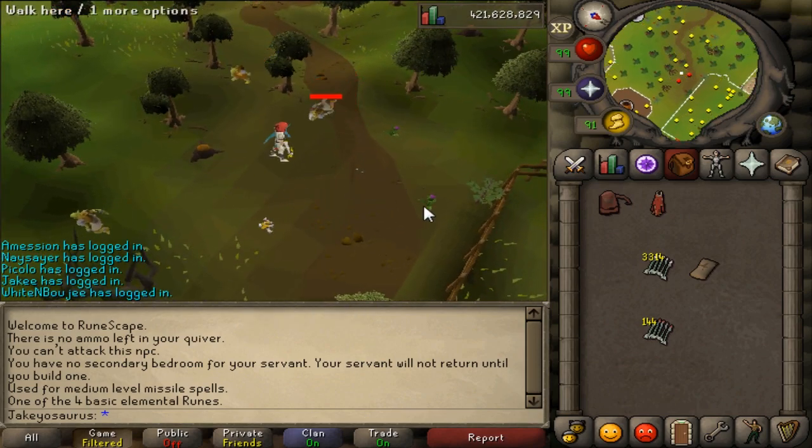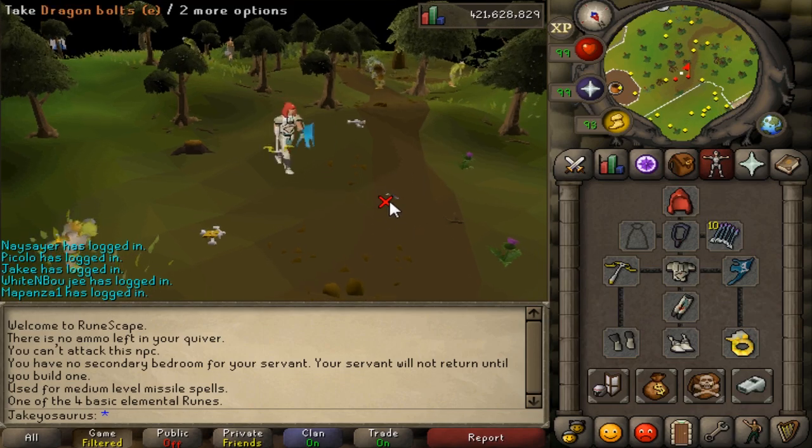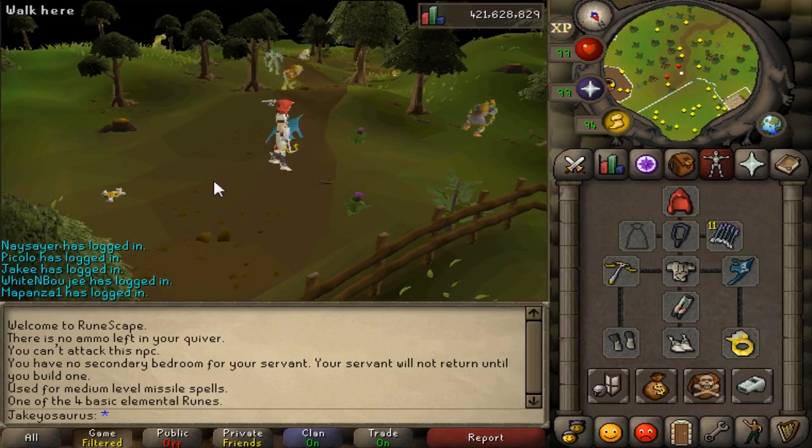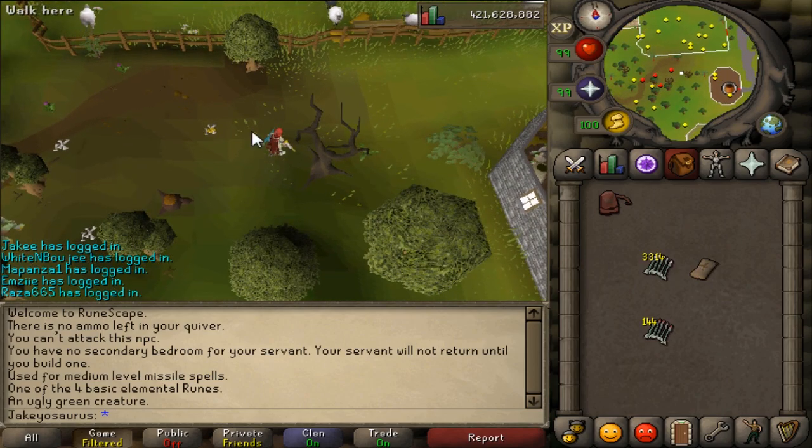The bolt broke so we have a dragon bolt here on the floor. If you picked this up normally it would just go to your inventory, but now it goes straight into the bolt pouch.